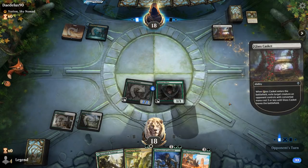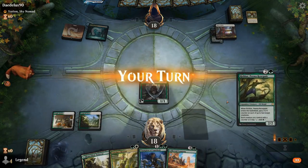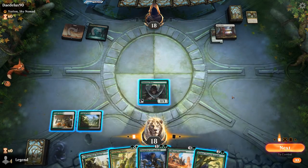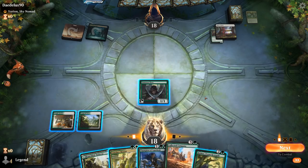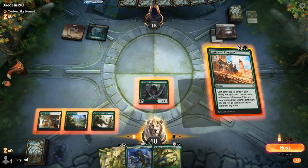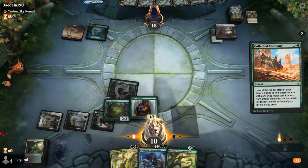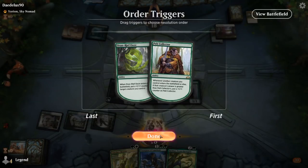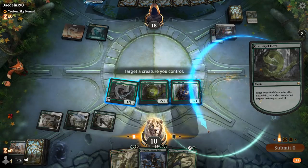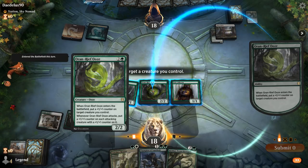Glass Casket goes after Shambler, so we still get to Company at least. My opponent could be playing Sweepers, but not at three mana — probably better off playing around the Counterspell and playing Company here. We hit pretty well — Pelt Collector and Ornareef Ooze. Probably put the counter on Ooze itself.